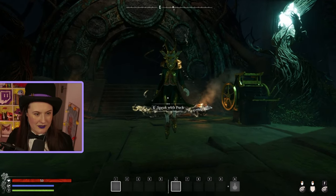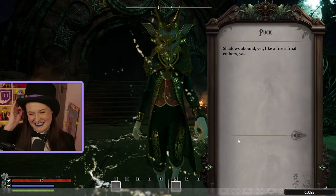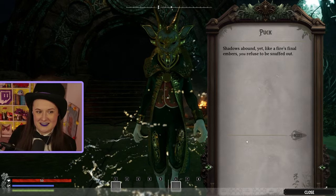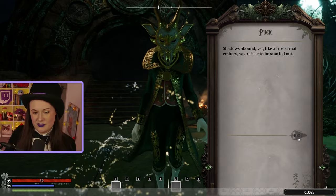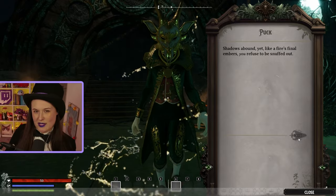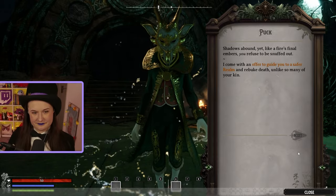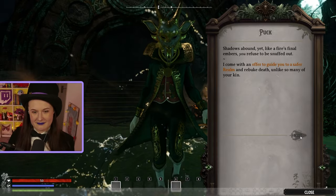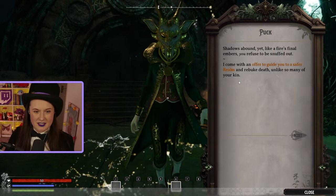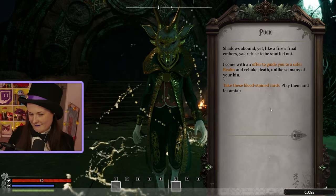So yeah, Puck is going to be your guide throughout the entire tutorial. He does talk at you quite a lot, which we'll listen to. If you do want to skip through it, just repeatedly hit next if you're not that bothered by what he's saying. He is quite cryptic: 'I come with an offer to guide you to a safer realm and rebuke death unlike so many of your kin.' Essentially all of the important stuff is going to be highlighted to you, so if you do want to skip through it, you can do that.